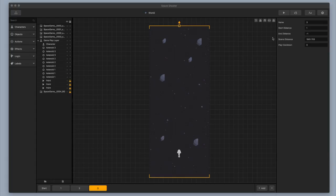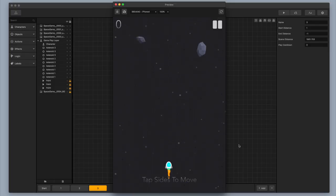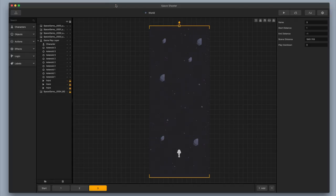We are back. Let's take a look at where we left off last time. Last time we left off with a spaceship moving through space, but we've got these asteroids that are just flying at us way too fast, so we're going to fix that right now.